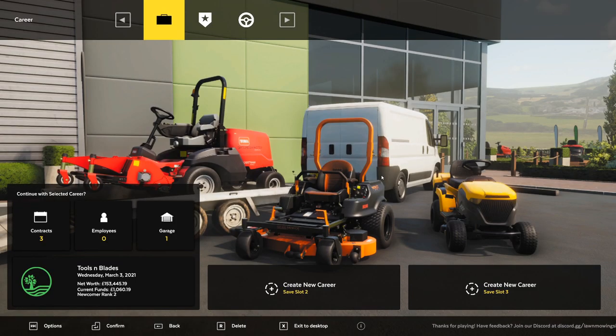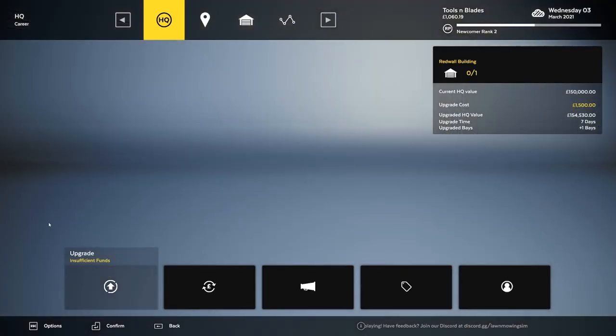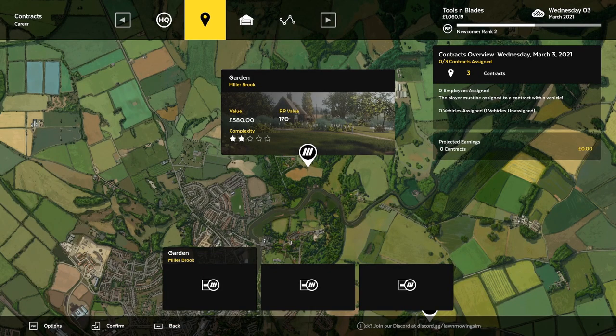Hello everyone, welcome back to a brand new episode of Lawn Mowing Simulator. Today we have decisions to make because we have three potential contracts. So let's go here — garden, 580 pounds, simple complexity.